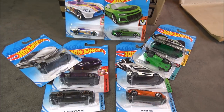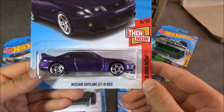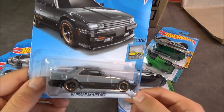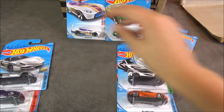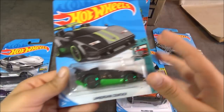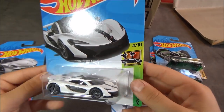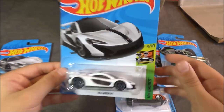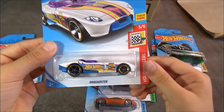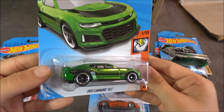My favorite cars from the case are the Porsche 918 Spyder, the Nissan Skyline GTR R33 in purple, the 82 Nissan Skyline R30 recolor in gray and white, the Cloak and Dagger from the Checkmate series, the Lamborghini Countach in black and green, the McLaren P1 in white with a black stripe on top, the McLaren 720S, the Roadster treasure hunt, and especially the 2017 Camaro ZL1 super treasure hunt.